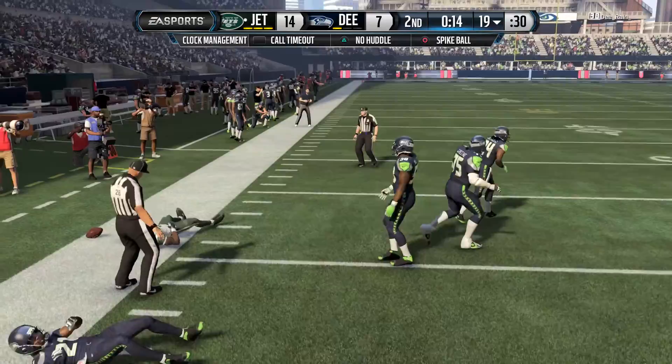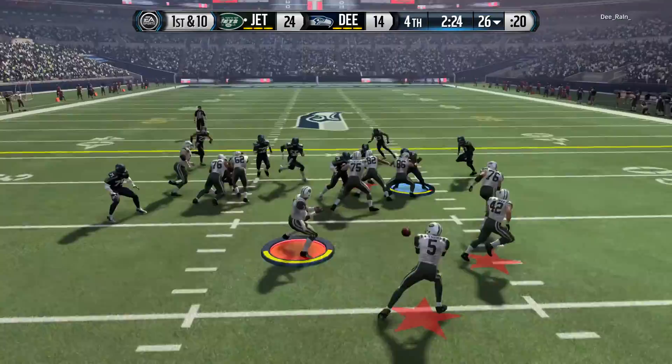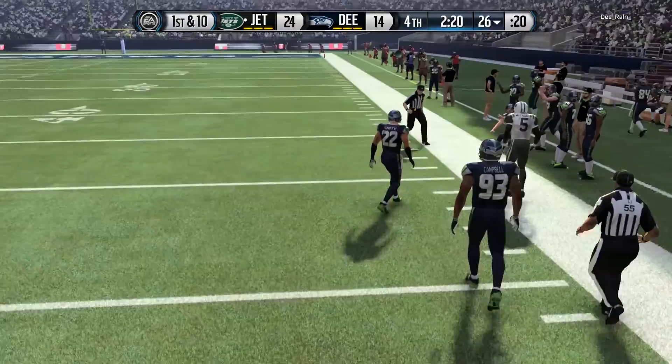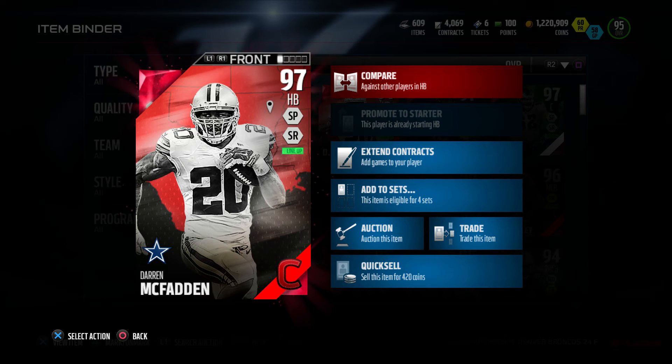He breaks tackles on his own. He's very elusive — juke move, truck move. Can do everything you need him to do as a running back, and he has the speed to just outrun everybody. I absolutely love this card, cannot praise this card enough. Let me know how you guys feel about this card, if you used him yourself or picked him up. I really enjoyed this card. Definitely can recommend it to anybody looking for a new running back. He falls forward, does everything — has the speed, the power, the elusiveness. He just can't pass block. That's the only downside of this card.